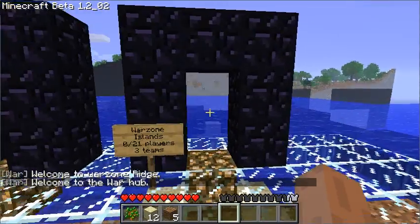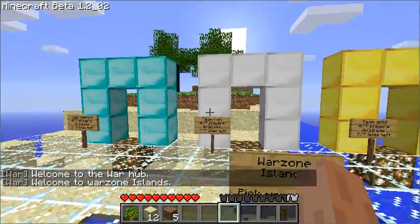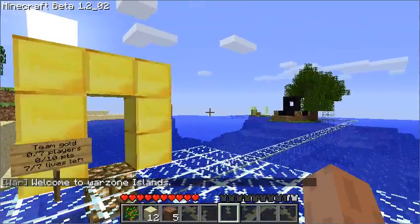I had already created another zone, so when I set down my war hub it put a second door down. Here I have three teams duking it out on an island.